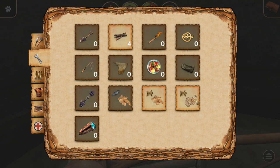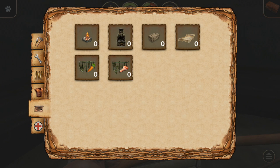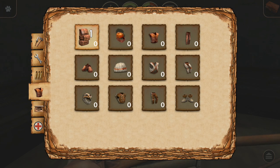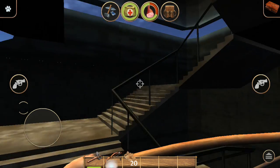Pick up the bear skin — you can turn it into an upgrade for your backpack. Hit the craft button and now you have a bigger backpack. Go right in and see — you've got a whole extra row.